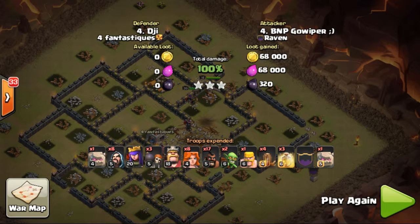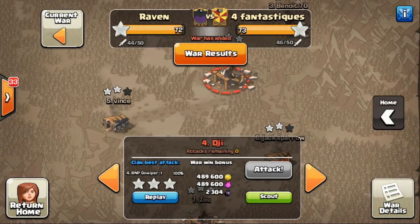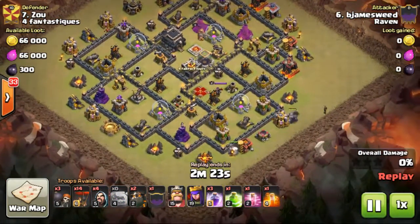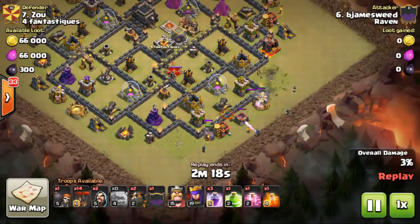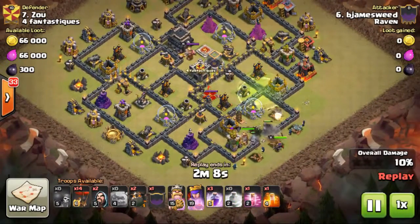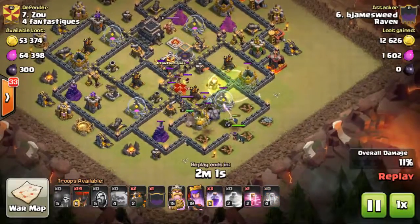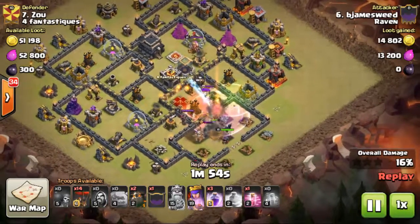Moving on to James on number seven. He's going to be bringing the GoLavaloon. Starts it off with his two golems followed by wizards, test wallbreaker followed by the rest of them, king followed by queen. Here comes the jump spell just trying to get all those air defenses. Clan troops come out, poison comes on top of them. Unfortunately, queen gets burned by the clan troops and doesn't get much value out of it.